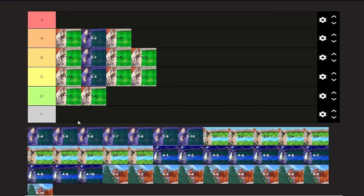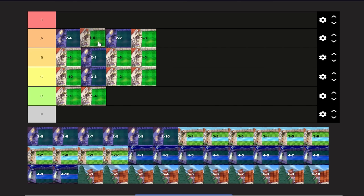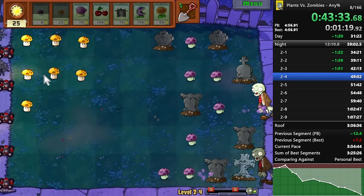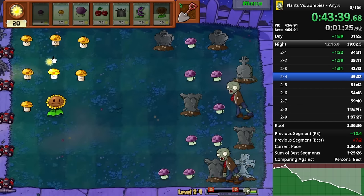2-4 is 2-2 but with Bucket Heads, Fume Shrooms, and Grave Buster. Also you get the seventh seed slot — 2-4 is generally the seed slot moment. This is just a more fun 2-2 in my opinion — easy A-tier, more fun than 1-9. Because you get to use Cherry Bomb, you get to use Grave Buster which makes everything so much better, and then you also get to Chomper the crap out of everything. Fume Shrooms are really cheap and you can spam Puff Shrooms. I really like this level a lot — it also has double sun, one of my favorite strategies.